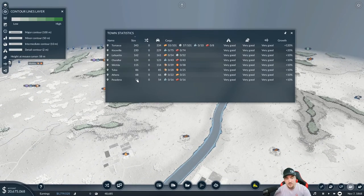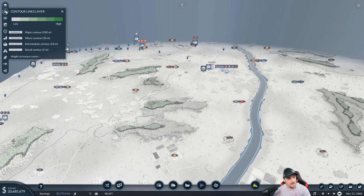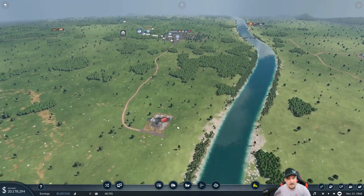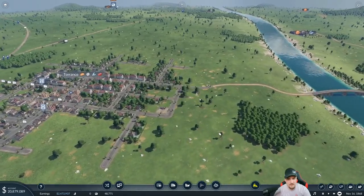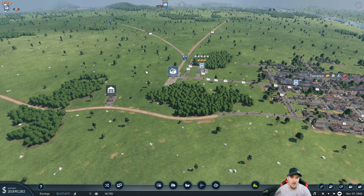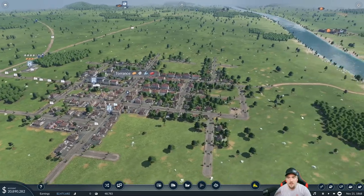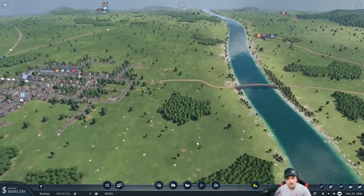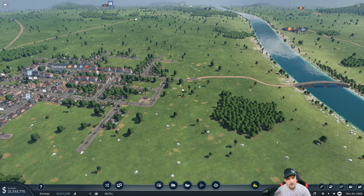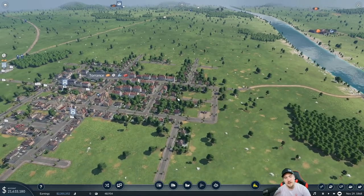Unfortunately, Pasadena is the smallest city on this map, so yeah, this could be a money sink — but challenge accepted. Now I want to keep this train station back around here so that the town can grow toward the train station rather than the station impeding town growth. I want my cargo goods coming up here and my passengers coming in down here — that's just the way I want to do it, so I need to plan for that.